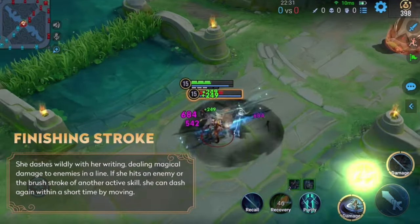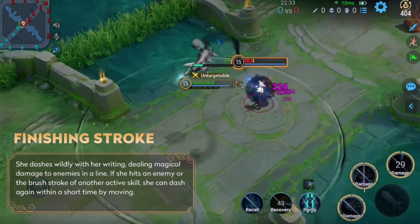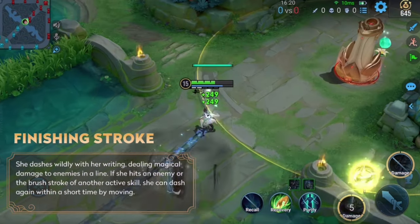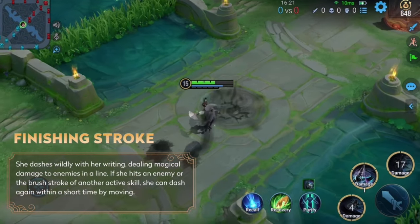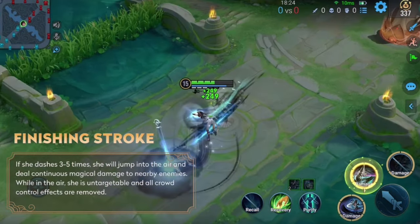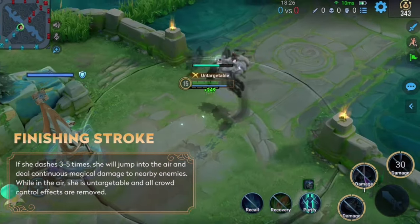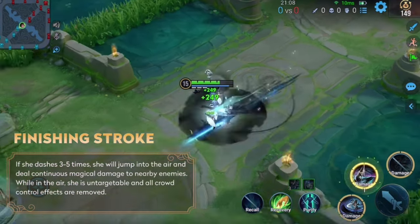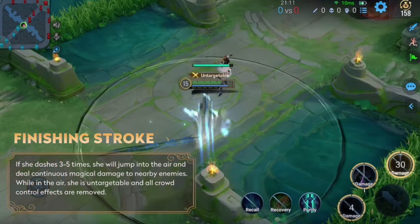Her ultimate is a crucial damage skill with an immunity effect. Once used, you need to perform multi-stage dashes by colliding with other skill strokes or enemies. After three to five dashes, she flies into the air and deals multi-phase damage to enemies within range, during which she is invincible. You can dash up to five times with this skill, and you can stop a dash midway to attack.